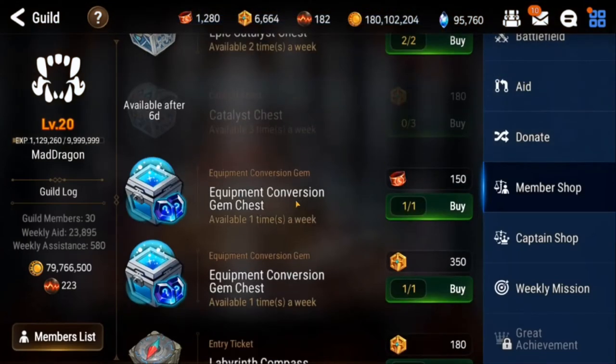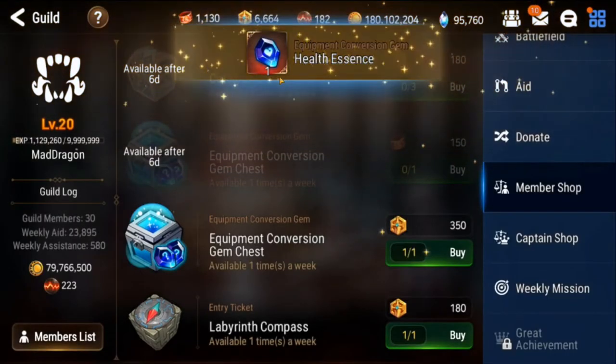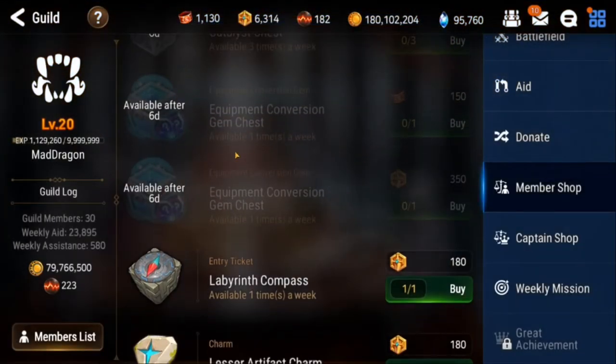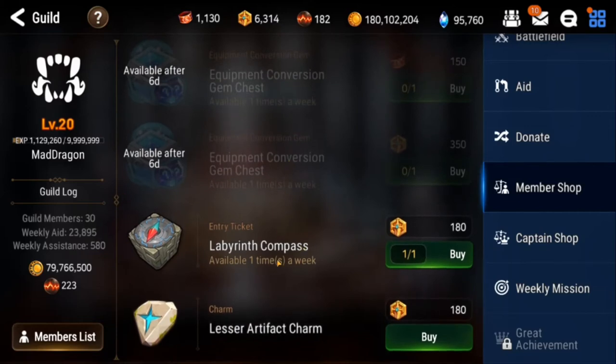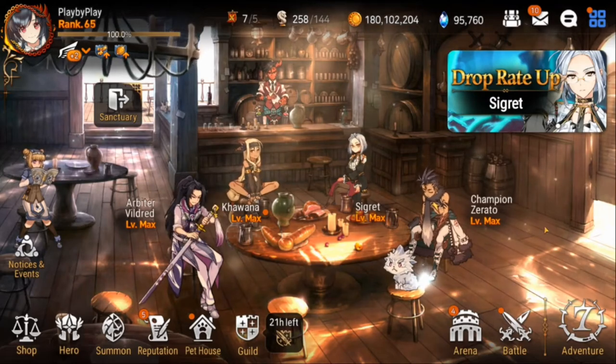I also like to get the equipment conversion gem chest - this one is random, both of them are random, so whatever I get is fine. Those just go to the pile and can give you something good for your gear, which you'll use later on. I do like to buy the labyrinth compass, especially as a new player - it definitely helps you progress faster through hell raid because you get more chances to go into your regular raid, helps you grab that hunt charm faster, and get into hell raid faster.